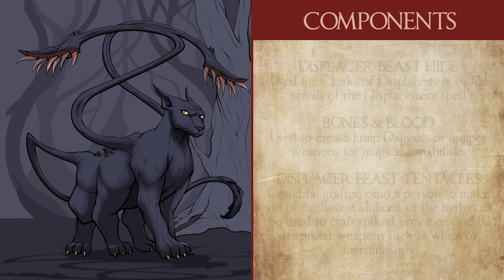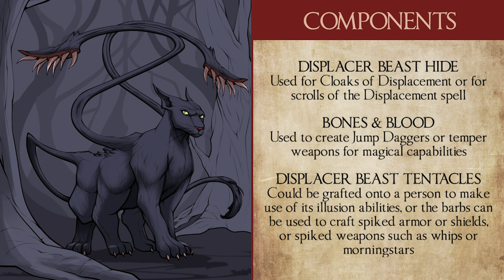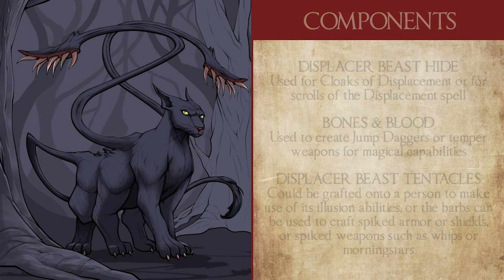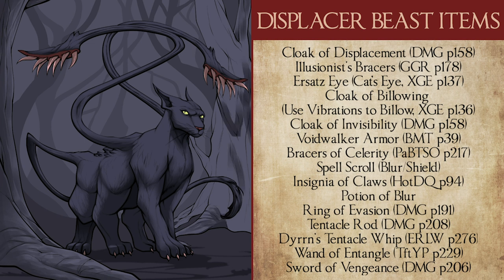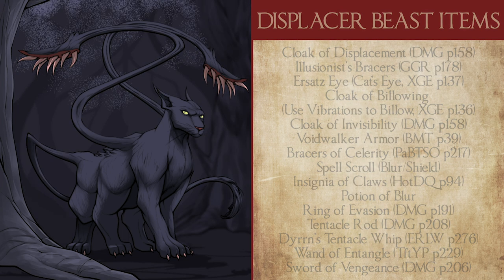In terms of components that could be harvested from displacer beasts, their hides were often used as components for cloaks of displacement, and their bones and blood could be used to temper and create jump daggers, which have a variety of magical uses we'll go over shortly. Their tentacles were often the most valuable part, mainly due to being the focus of their illusory magic. Someone experienced in alchemical skin grafting could attach a displacer beast tentacle onto their body to benefit from its effects, while a magical weaponsmith could create spiked armor, whips, or morning stars using the bones and spines from the tentacle's head. I've included a couple of magical items flavored as being created from displacer beast parts, so your loot can have a little more flavor beyond just its mechanical uses — a cloak of displacement made from displacer beast pelts is a lot better than just a regular one made by some mage somewhere.